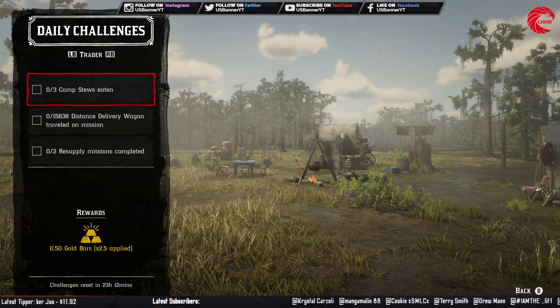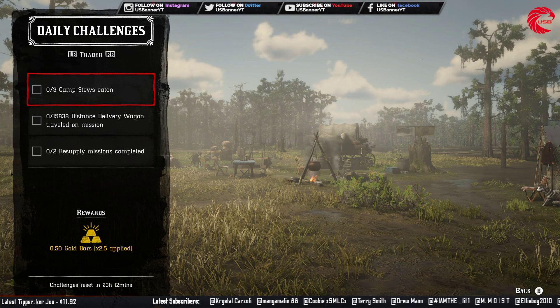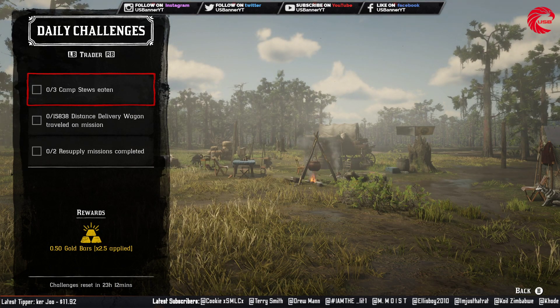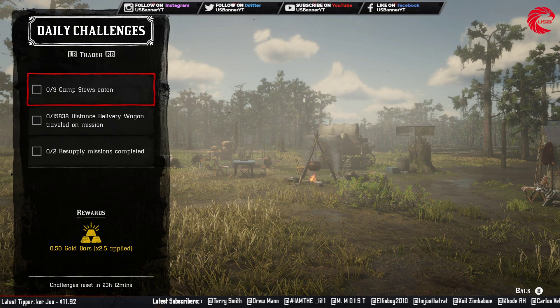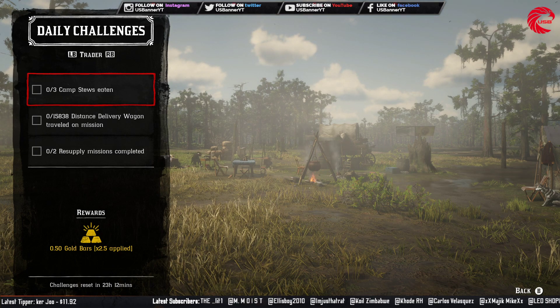For the trader role you have to eat 3 camps stew. You can see a stew pot in front of me. If you don't have a stew pot, you can go to another posse and go to their stew pot and start eating from there 3 times.